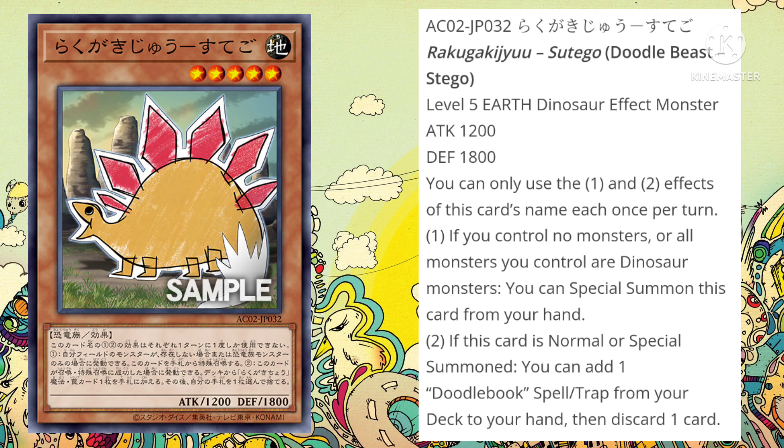If this card is Normal or Special Summoned, you can add one Doodle Book Spell and Trap from your deck to your hand, then discard one card. That second effect is very interesting. We don't really have too many Doodle Book Spell and Traps — in fact, I think we only have the one, which we'll be discussing later in the video. So that is the one downside to that second effect: you don't get too much variety from what you can search. Hopefully down the line we'll get more support, so this effect can give you more options.